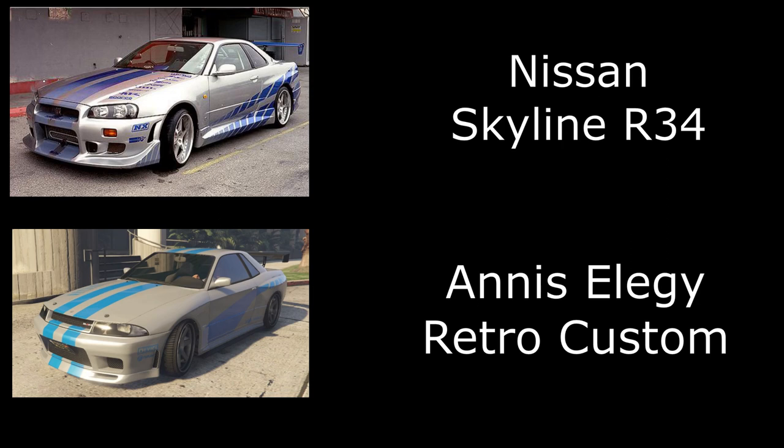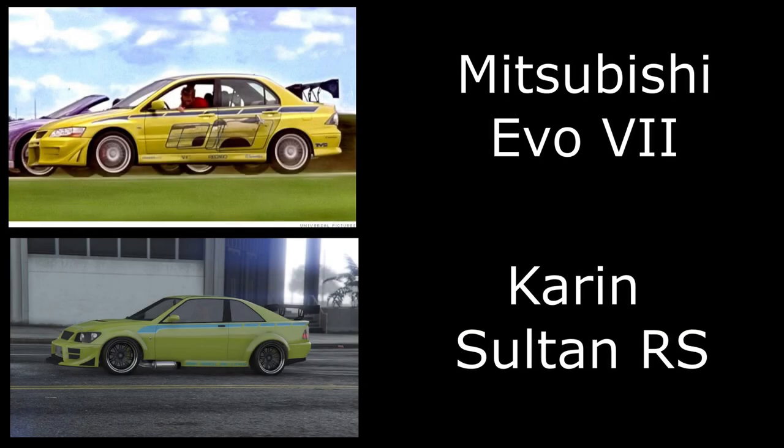Next is Brian's Nissan R34 Skyline, moving into the second Fast and Furious film. Very simple — just silver with the blue speed block livery.